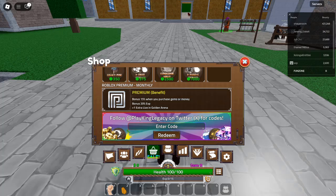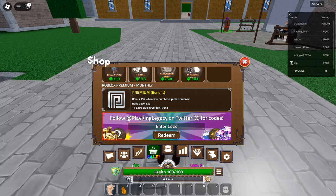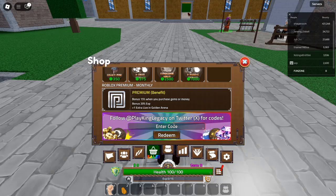Code 3: ThreeLeapung — Redeem for a 30-minute X2 EXP boost. New. Want to level up faster? This code rewards you with a 30-minute experience boost, allowing you to gain double the EXP for half an hour.